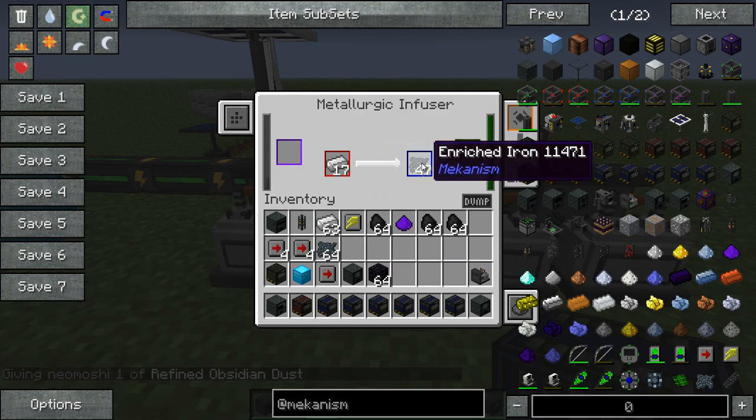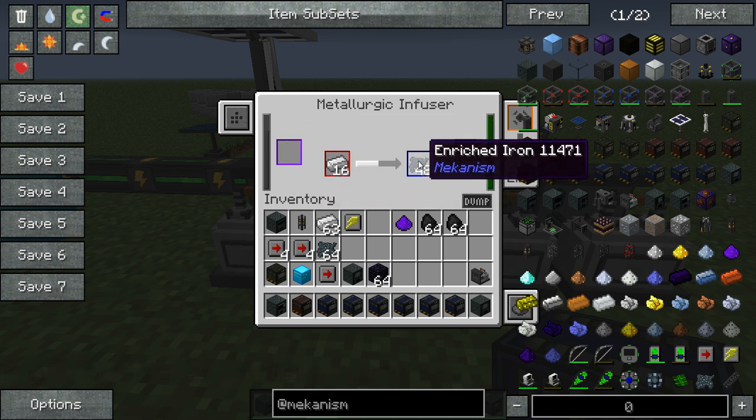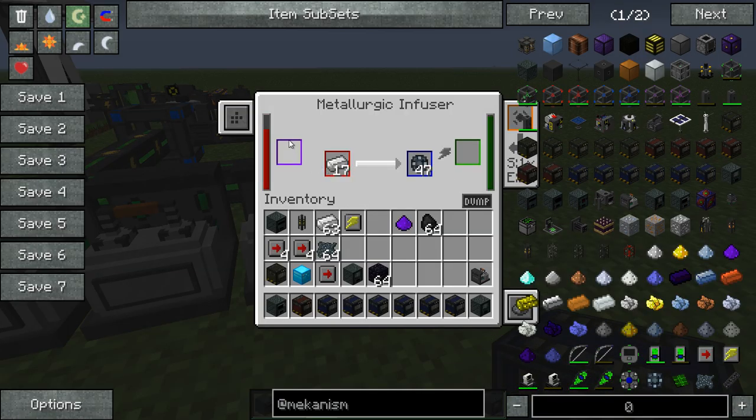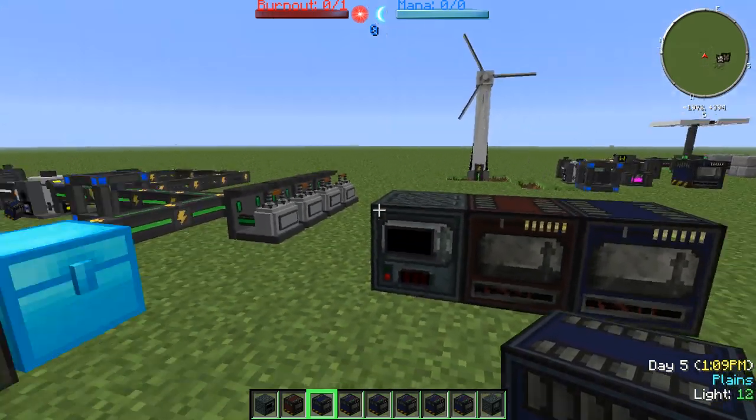Over here we're making enriched iron. All we add is coal over here, iron goes here, and this will create enriched iron. Furthermore, we take the enriched iron with more coal and combine them and this will create steel dust. Over here we have redstone in the buffer with iron which is making rich alloys, which is used to make your basic circuits for Mekanism.